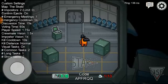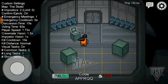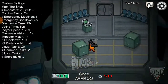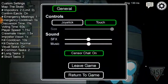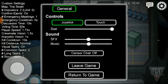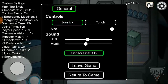It might take a longer time before players join the lobby. To look at controls, go to Settings below. There are two options: touch and joystick. With touch, you can tap any part of the screen to move. With joystick, you get a cursor you can move with. You can also hide the volume, sound, and music, and click Return to Game or Leave to exit.